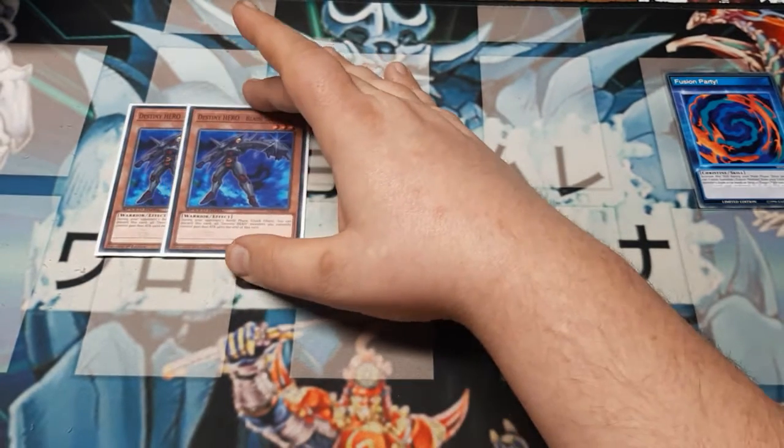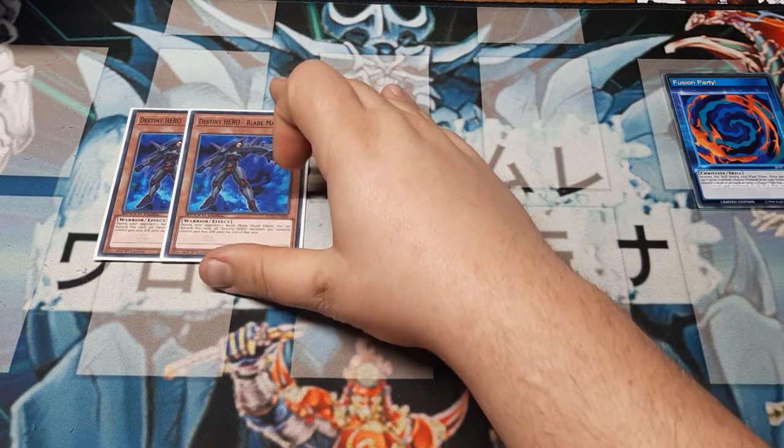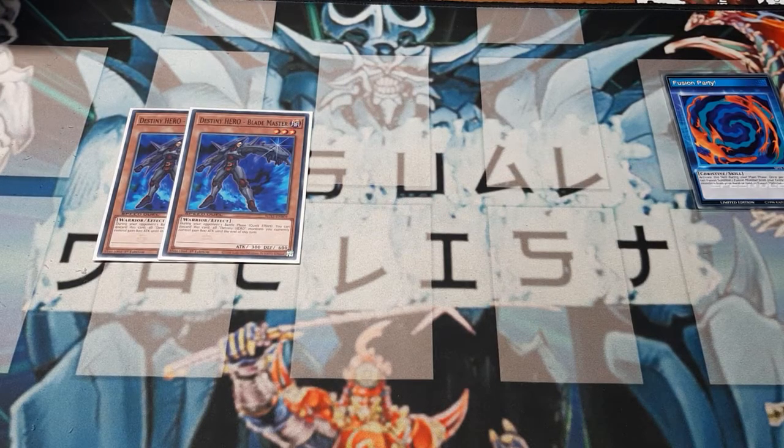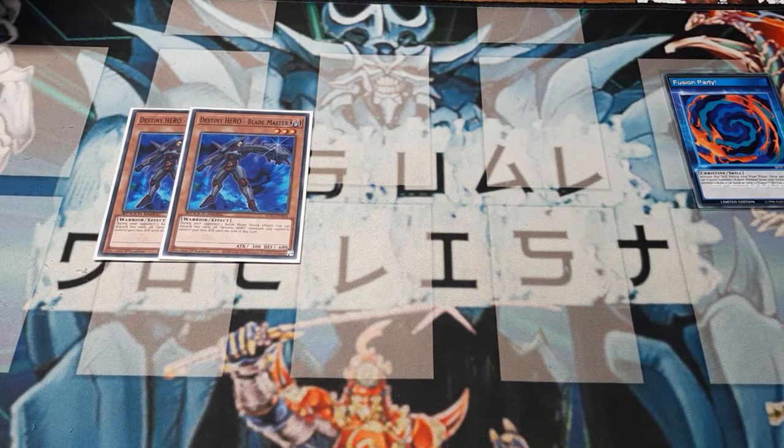First and foremost, we're going to be using two copies of Blade Master. Blade Master on his own is not super impressive — three star, 300 by 600, little baby warrior. During the opponent's battle phase, as a quick effect, you can discard this and all your Destiny Hero monsters currently controlled gain 800 until the end of this turn. It's a good surprise tactic. He's better saved in the hand as a response during our opponent's turn. 800 goes a long way, especially once we've gotten to our boss monster.